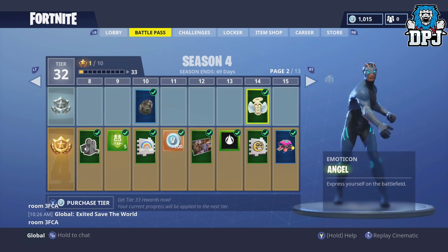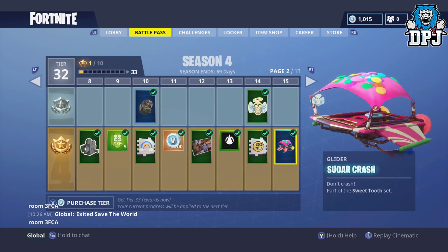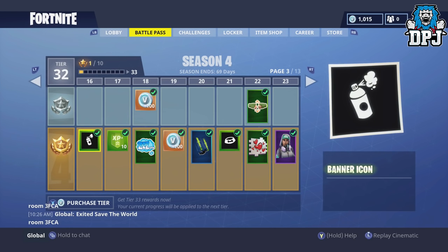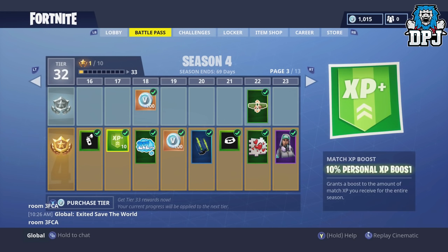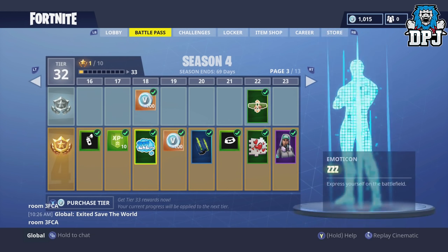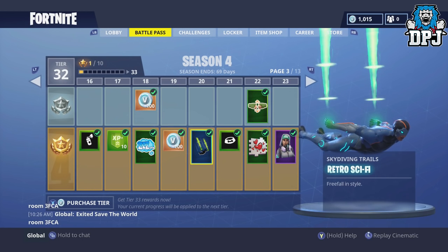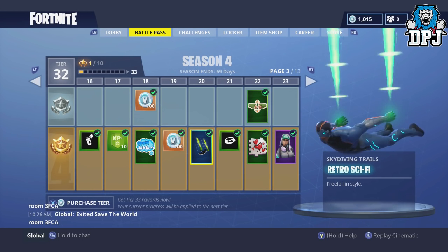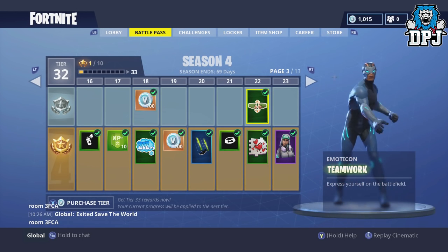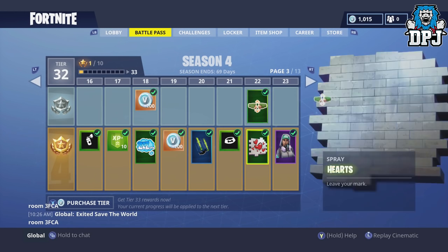Then we have Angel, and a glider called Sugar Crash — part of the Sweet Tooth set, looking pretty snazzy. There's another banner icon, 110% XP gain, another emote, more V-Bucks — which we all love — and then retro sci-fi skydiving trails.